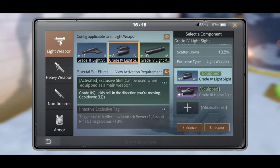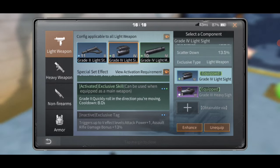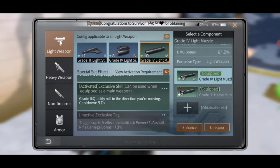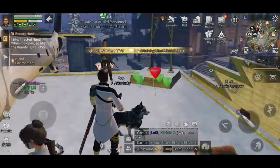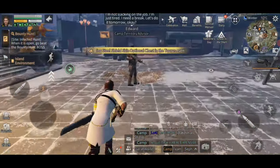This grade four blue stop or sight gives me an extra 19.5% crit and reduces my scatter by 13.5%. My muzzle is increasing my damage bonus by 21% and crit chance by 5%. If you don't have this stuff equipped, you will never be competitive — even if you don't have the nice blues and purples and greens.